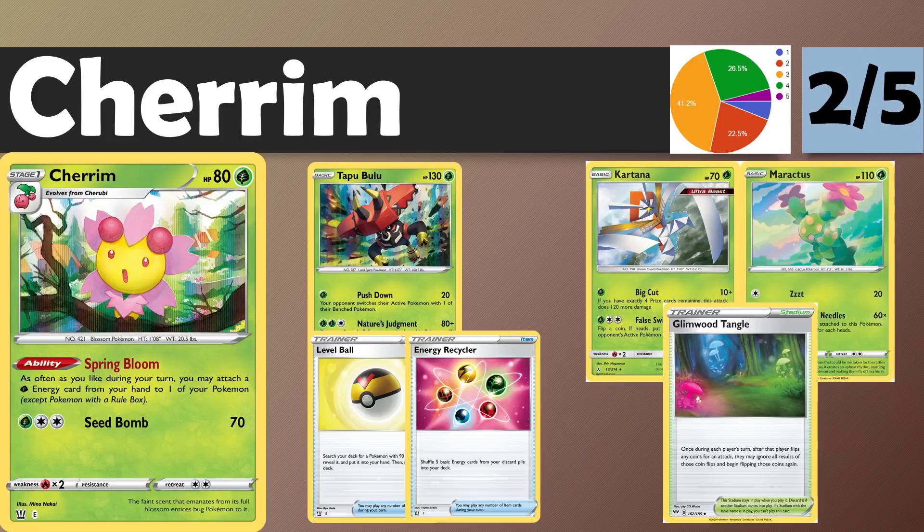There is a Tapu Bulu in this set that has Nature's Judgment, which has similar vibes to Bulus of the past — doing a lot of damage for a one-prizer. That was the natural out-of-the-box combo. With OPOP League having single-prize weeks, we look at these cards a little bit differently. There's merit to that archetype in a more limited format. But 160 damage just isn't really cutting the mustard compared to how old Vikabulu performed. There are a couple of other niche attackers — Katana and Maractus — that get a little more consistent with energy acceleration, but none of them are really going to make massive waves.